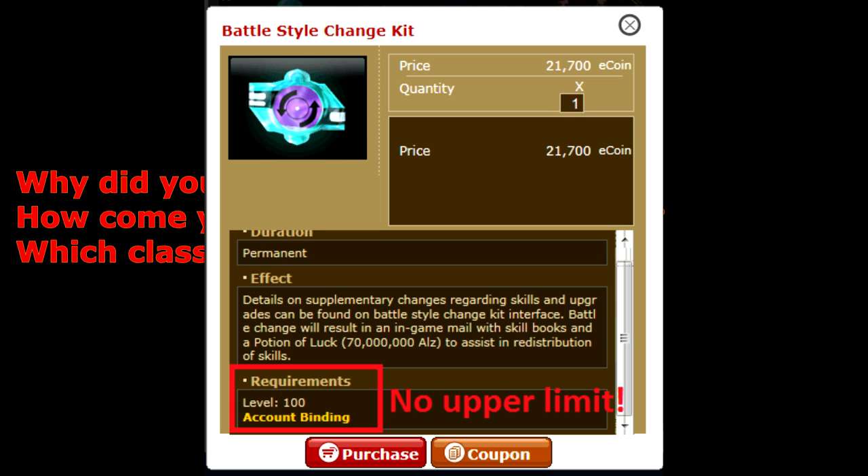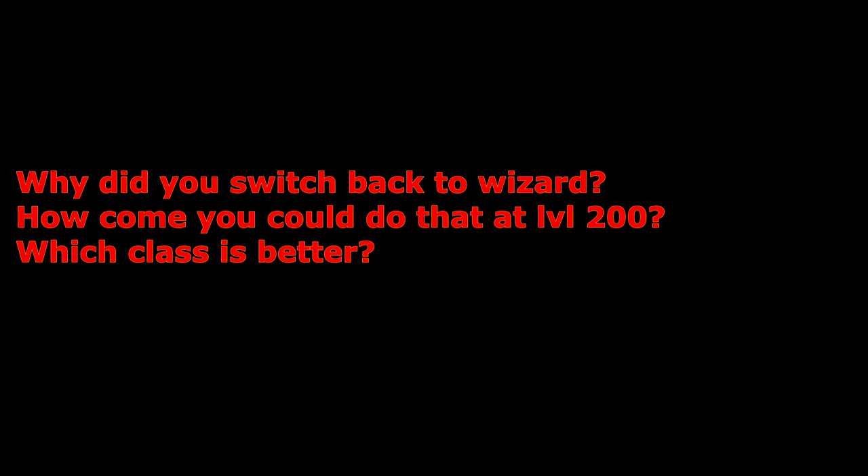I am aware that some other servers have a level limit for that. Which one is better? Neither. They are entirely different, and there are areas where wizard can easily beat archer, and other situations when an archer would beat wizard. The main difference is force archer is a support class focused on buffs, healing, and staying outside of the attack range of most enemies. Wizard can deal a lot more damage with the same set, but also dies a lot more easily and can't support the party so much.